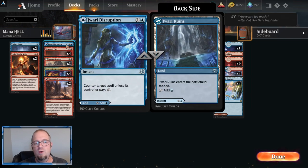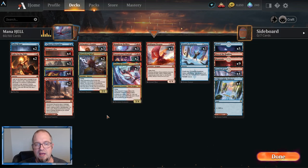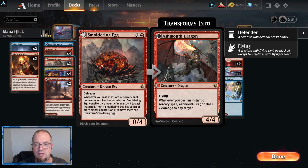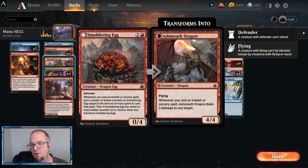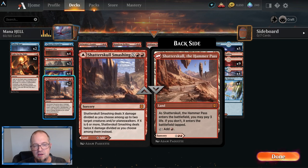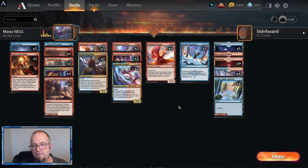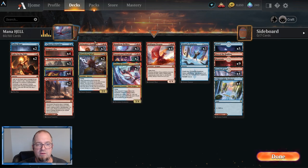One Jawari Disruption just to slow people down in the beginning, one Counterspell, Dragon's Fire for crowd control, pump up our Smoldering Egg, do some damage. The Ashmouth Dragon is legit — the Ashmouth Dragon and Gold Span are pretty chunky. Four Expressive Iterations just to go digging in the beginning, two Shatter Skull Smashing.